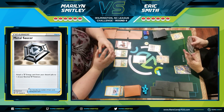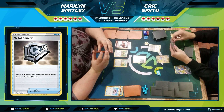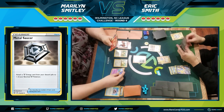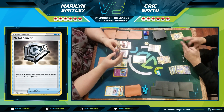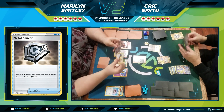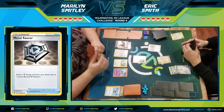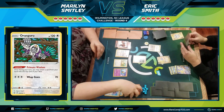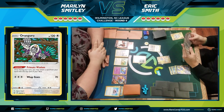I have a Professor's Research in hand but instead use Intrepid Sword on the benched Zacian. It's actually a really good hit — Intrepid Sword lets you look at the top three cards of your deck, attach any Metal Energy you find, and keep the rest. Hitting two energy like that is a bit unlikely, so that's a great result. I want to keep powering up the bench Zacian in case she goes Welder-Switch-Knockout. Marilyn uses the Rangiru ability to swap the top card of her deck with a card in hand.